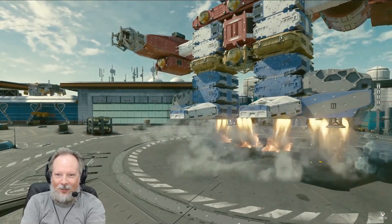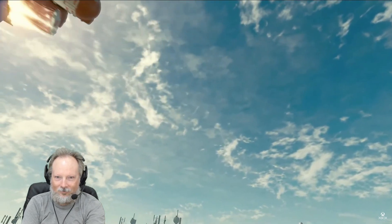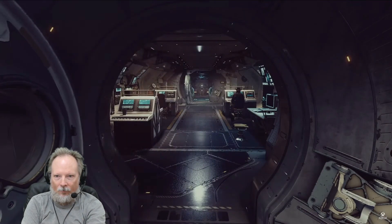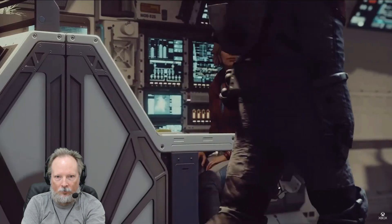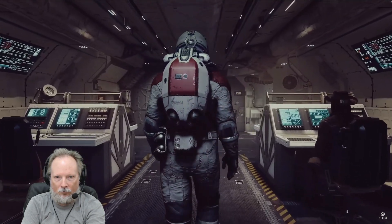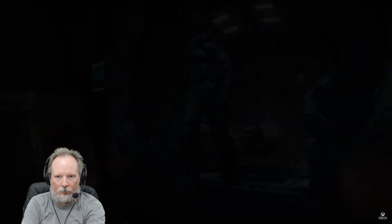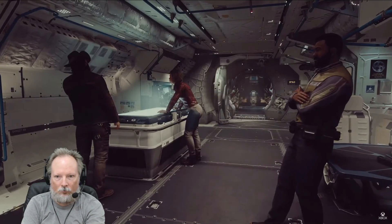I can't believe that thing can even take off. And while you can build your home among the stars the way you want to, you're probably not the only person who will call your ship home. Some of the members of Constellation can join you on your journey. These companions can serve on your crew, and they'll always be there when you travel.